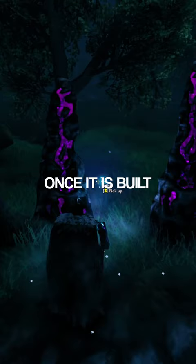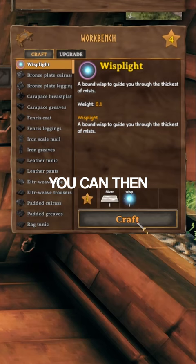Once it's built, wait until night time and collect some Wisps. You can then use these Wisps and a bar of silver to craft a Wisp Light at a workbench. Equip the Wisp Light and you're all set.